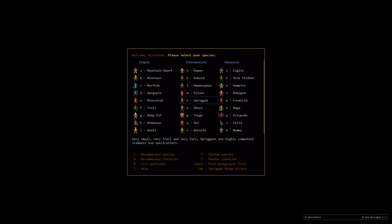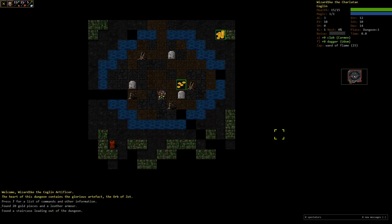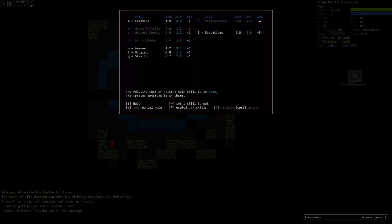Looking for Coglin in character selection - they're in the advanced section because they dual wield. Starting as an Artificer - oh, they actually do start with different weapons: a club and a dagger! That's good because it's allowed by the challenge. Coglins also don't get rings and amulets; instead at level 14 they get a gizmo.